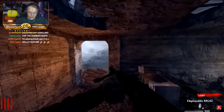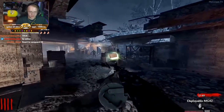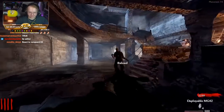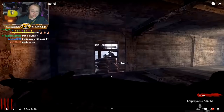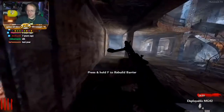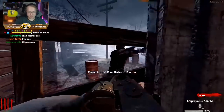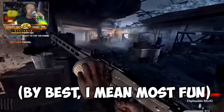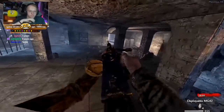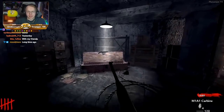Nacht der Untoten has a feel to it unlike any zombies map that came later. It is extremely small and bare bones — there's not much to it. From the very moment you spawn in, you essentially get the gist of the map. You're stuck in this broken, abandoned building. The game wasn't really developed for training to even be a thing, so the best way to play Nacht is with the central idea of kill or be killed.